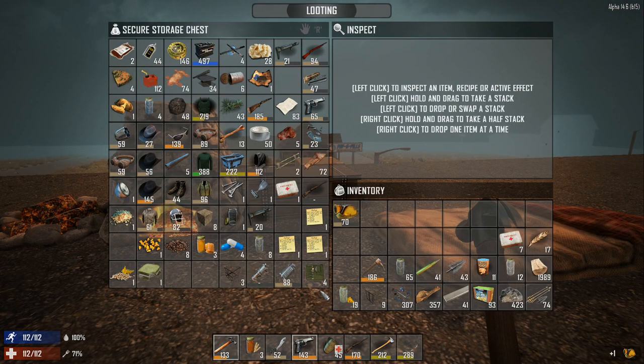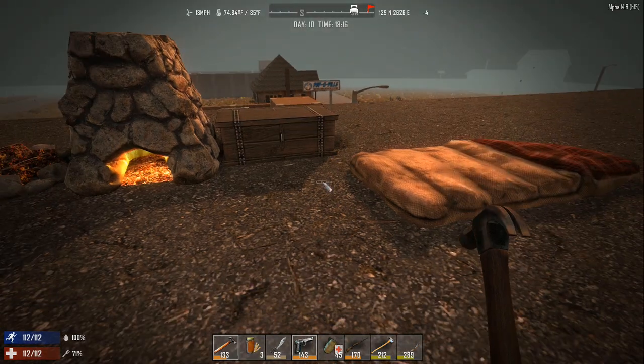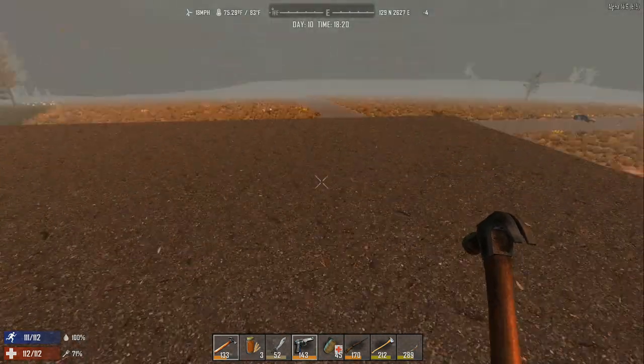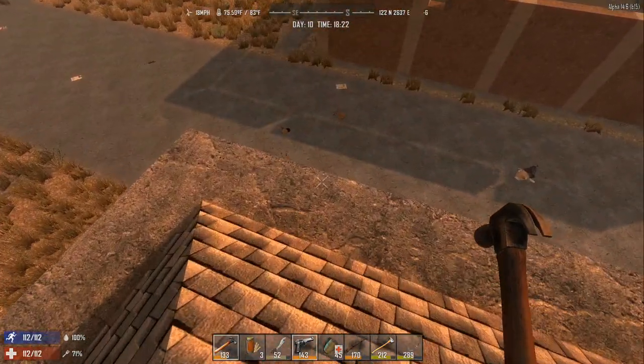I'm going to go out and do a little bit of looting here before dark. I think we've got everything we need here to go out and loot. Do we need something to eat? No, we're doing okay. Got a few hours till dark.